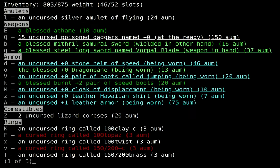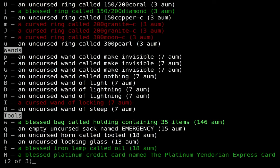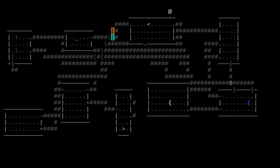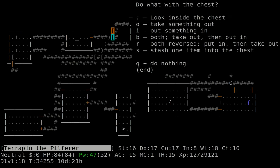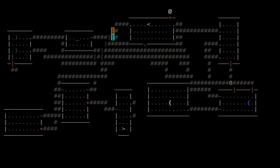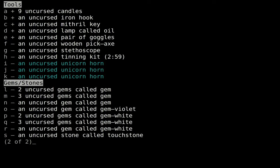I poisoned my daggers — I've been meaning to do that for a while but keep not doing it. Finally done. Using my resources like a good player. Also renamed my wand that I thought might be secret door detection to nothing, because when I was watching the video later I realized it was a directional wand, which secret door detection is not.